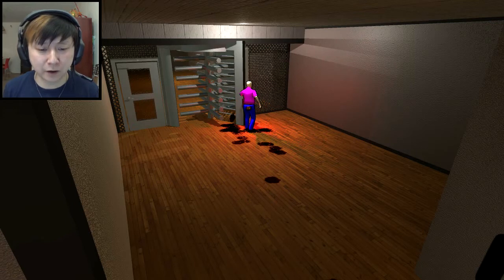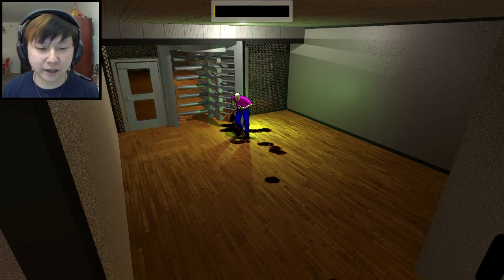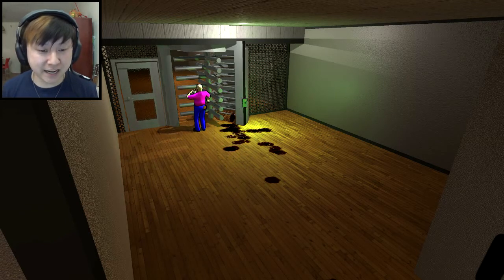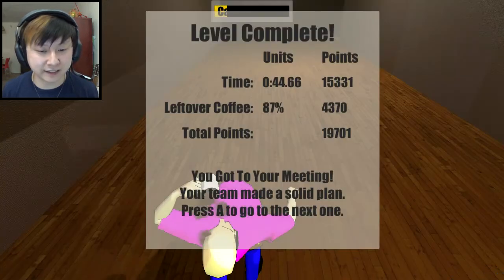So you saw there earlier that keycard thing — the thing on the gate there. I have to position my ass to touch it. Just put your ass on it, dude. And that allows me to go through this turnstile now. I'll be able to get to my meeting on time. Yippee! Yay! I'm showing up to work drunk apparently. I can't even walk. Leftover coffee: 87%! Look at all those points I racked up.